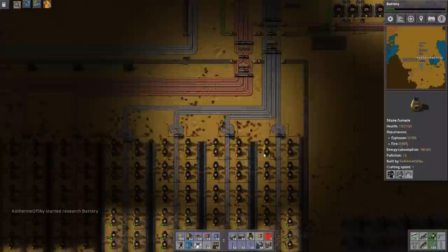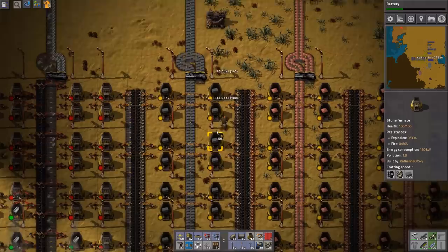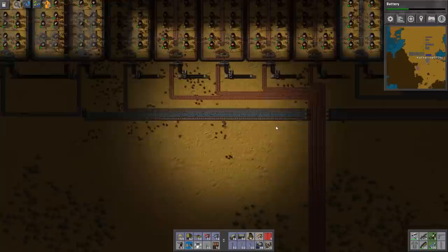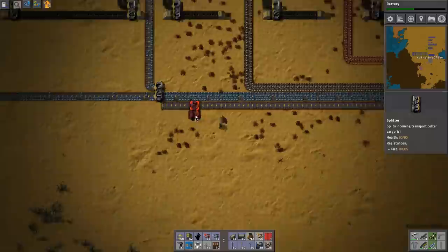I want to drop off this stone somewhere and the coal. I really dislike having too many extra things in my inventory. All this coal can go there — we don't have any trains to feed yet, but soon we will. I do love my trains, so you can be sure those will be happily featured in the series.